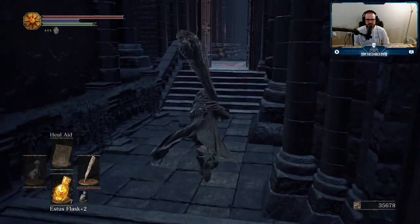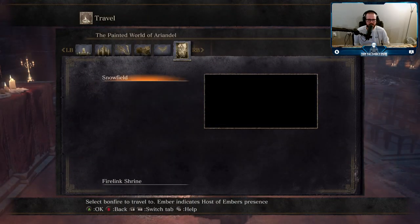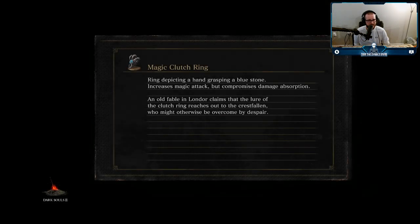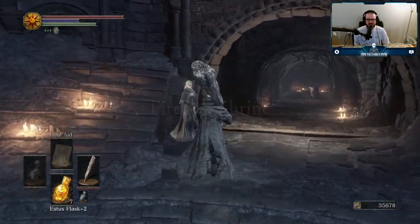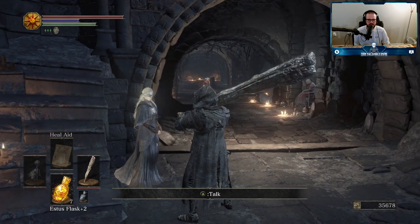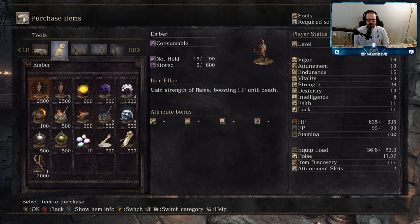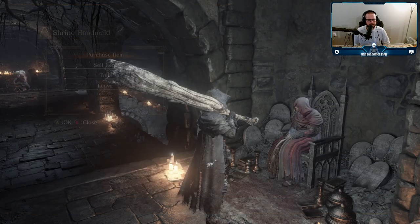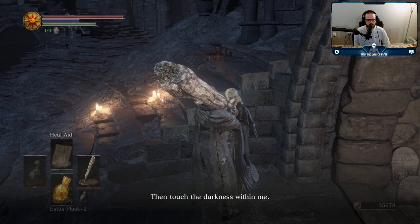Now this other jump that I want to do, to try and get to where the lady is, feels sketchier. So I'm going to go spend my souls so that when I inevitably die trying to do this stupid jump, it's not scary to get my souls back. Cause every time I go up on that ceiling I am at great danger — great and imminent danger. I do have enough for that tower key actually — should I do that, or should I wait? The longer I wait, the more souls I'll generally have. Souls mean more earlier in the game, so maybe I'll wait for now on that. Let's say the first time I come back to the shrine with more than 50,000 souls is when I'll buy the key.